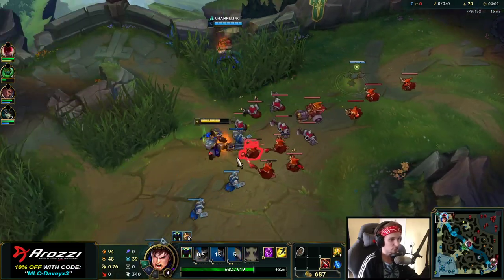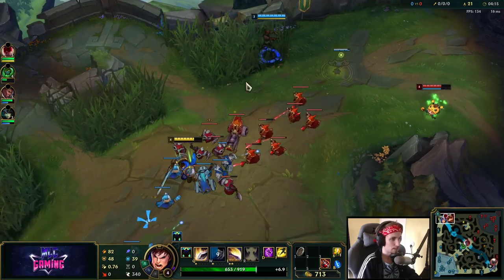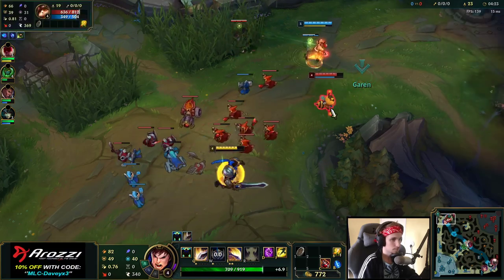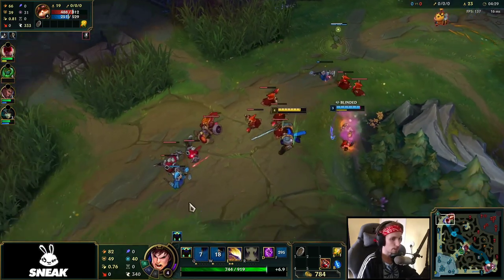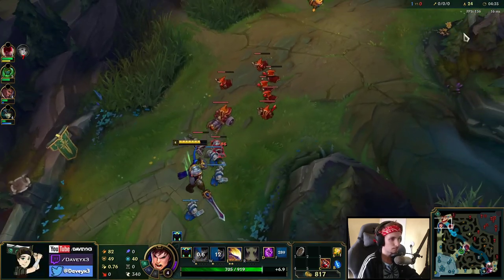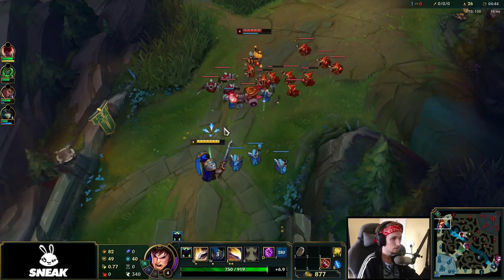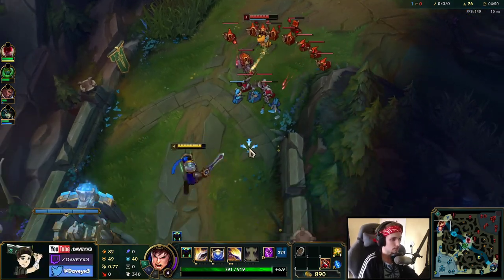If you happen to get a flash down on Teemo in this matchup, then the next time we engage, we can kill him right away. He used his W straight away and walked back — I was hoping to get a Q off. If I had gotten that Q off, I think we could have killed him right away. All we have to do right now is get close to Teemo and see if we can potentially land a Q.